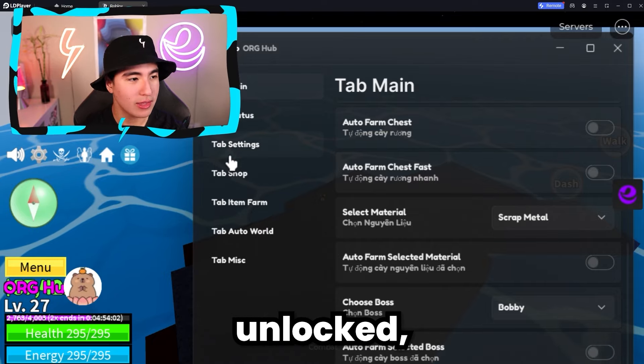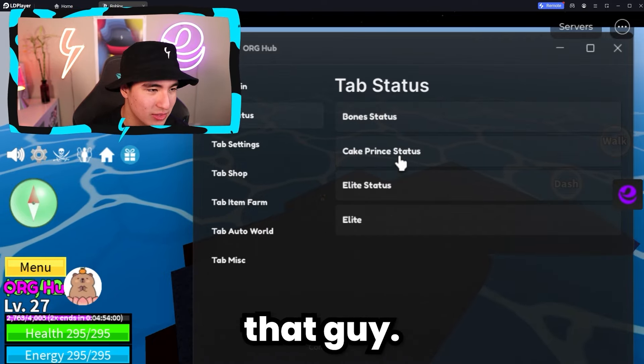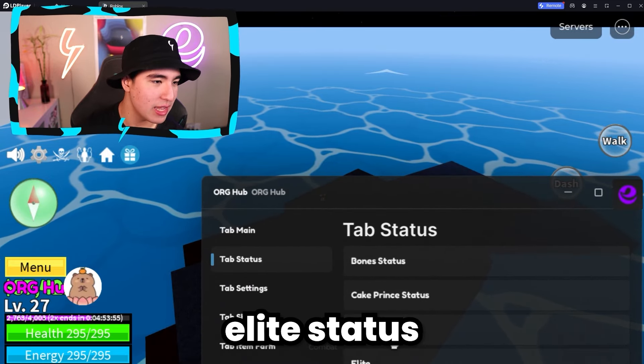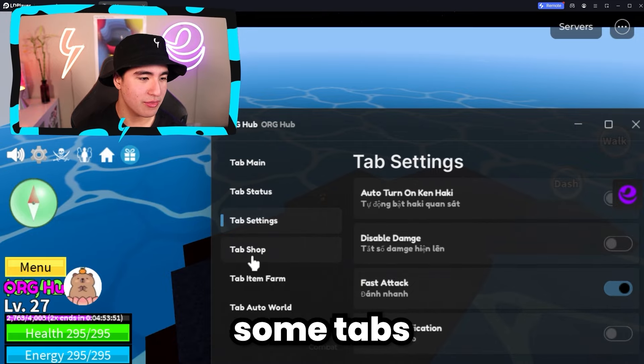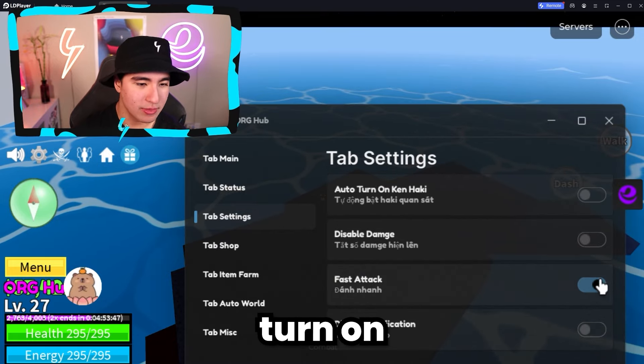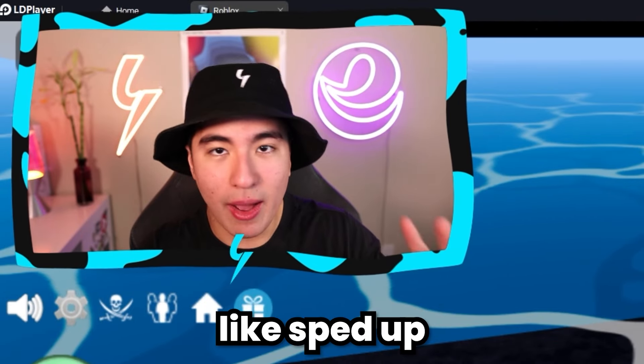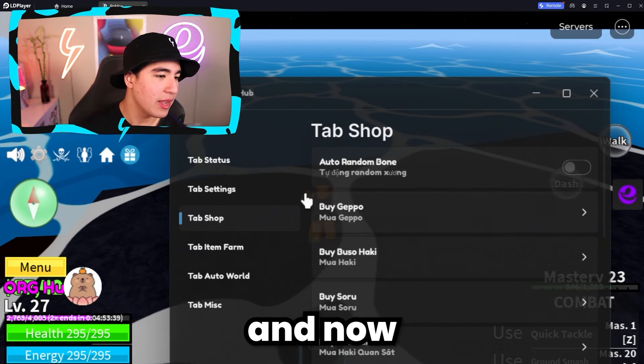You guys can also auto farm a certain material — you can select what you want. So let's say we want some scrap metal. Let's auto farm, select the material. What this will do is teleport to that island and start farming that. Over here we also have boss farms — pretty straightforward. If you guys have that island unlocked, you can go teleport over and kill that boss.